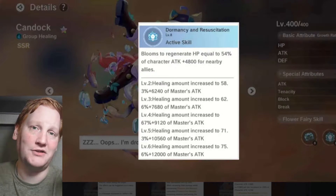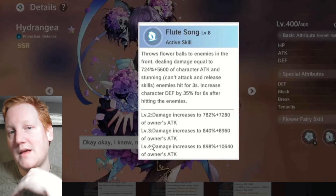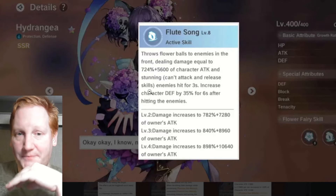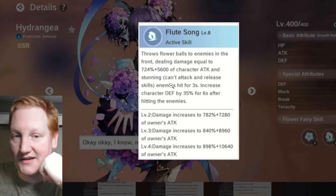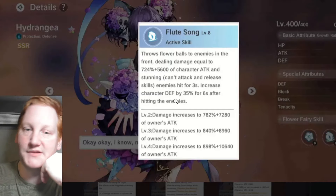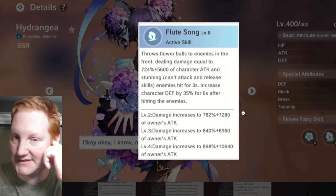Kandok and Lavender can be an easy get-out-of-jail-free card — put them to sleep, heal the team. Next we have Hydrega: damage plus stun, can't attack or use skills for three seconds, and increases your defense by 35% for six seconds, which is a pretty big jump in defense.